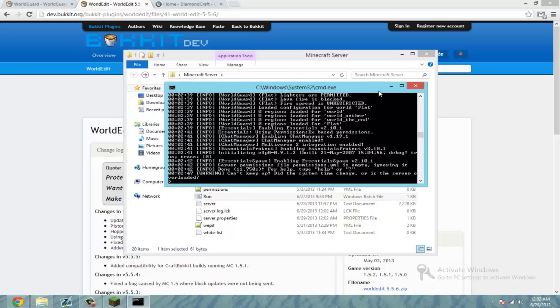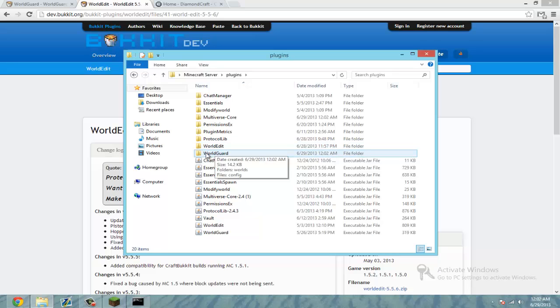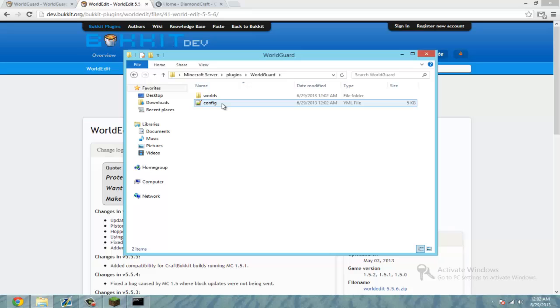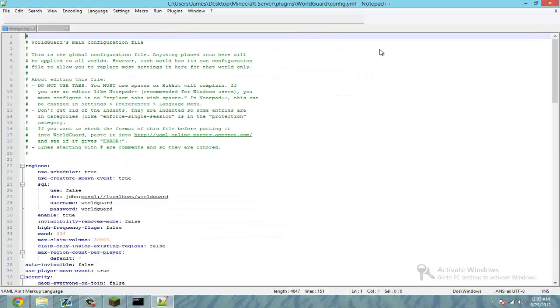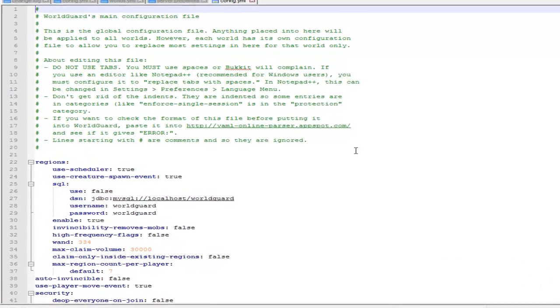Alright, now that it's restarted we can minimize this. Go to the plugins folder and there should be a WorldGuard folder. Open that up and go to config. You should have Notepad++ to open this — Notepad++ is better, to me. But it's all up to you.